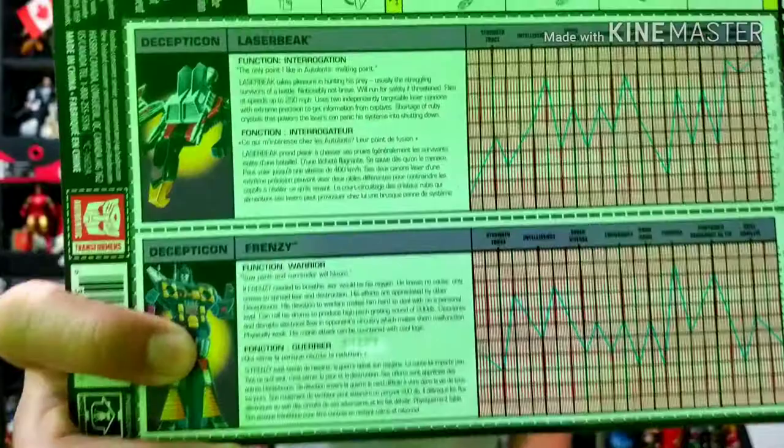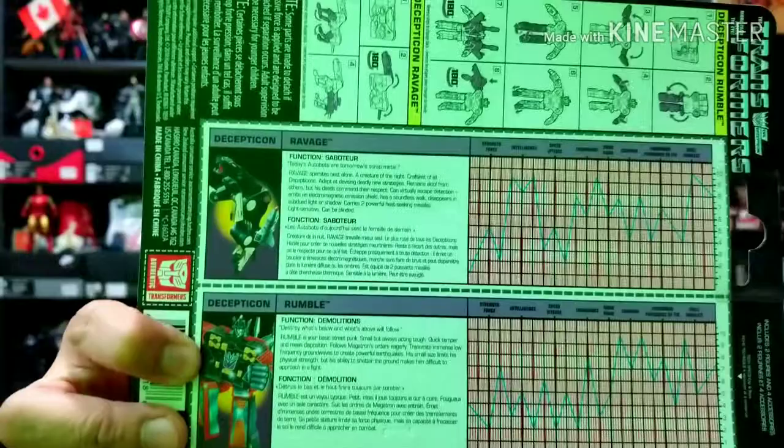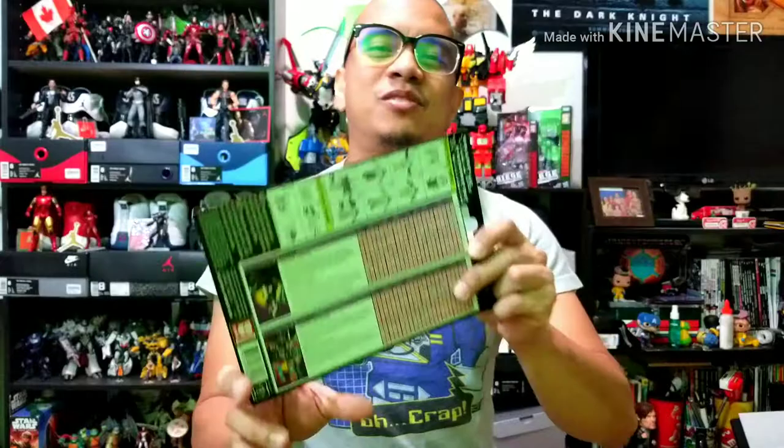Now let's take a look at the other two — Rumble and Ravage. Ravage is my favorite among all the micro cassettes. You can see the tech specs and the bio: Rumble is demolitions and Ravage is a saboteur. He's a panther, and I'm so excited to get them open — let's get to it!